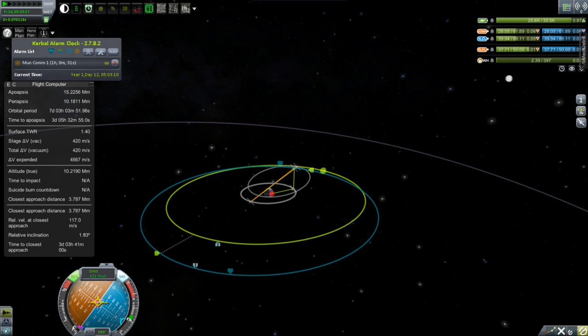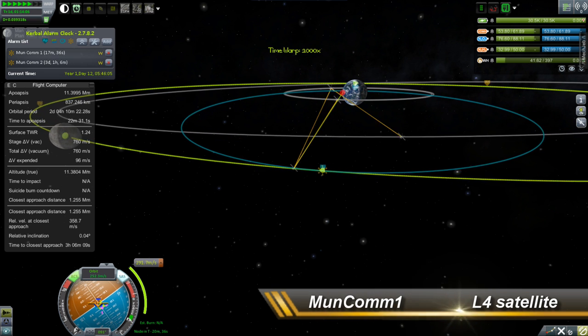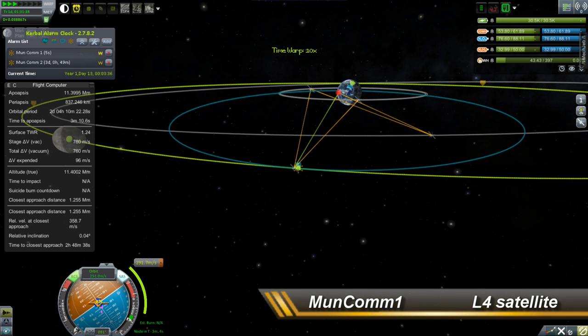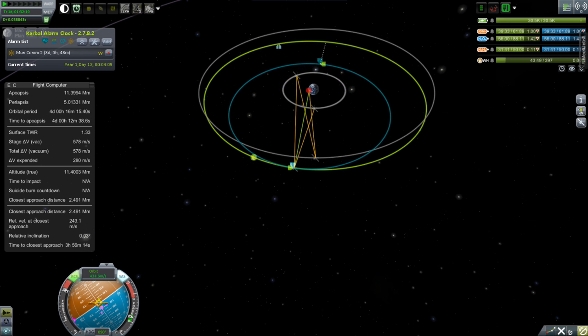Our orbit has now been raised quite a bit above the moon, which means it will pass by now. We're going much slower, which gives us a chance to switch back to Moon Comm 1 and finalize that orbit. We match the velocities, and we're done with that one.